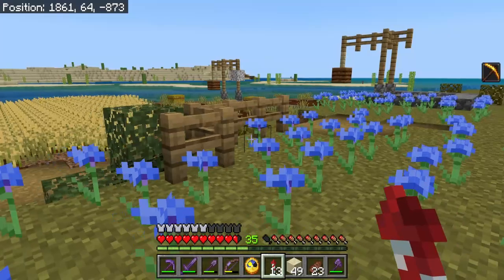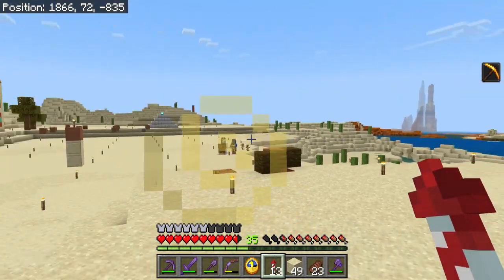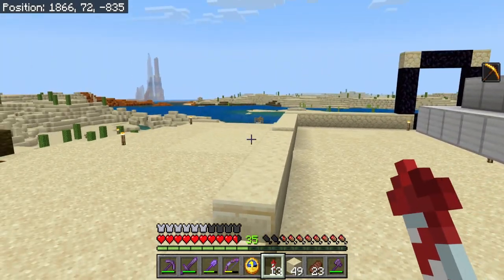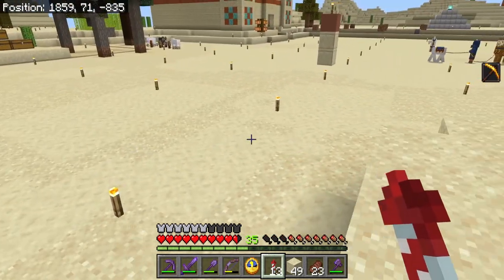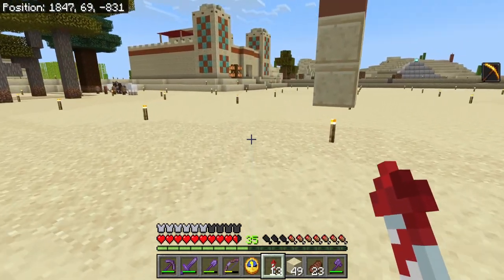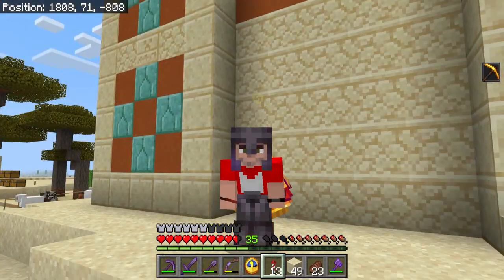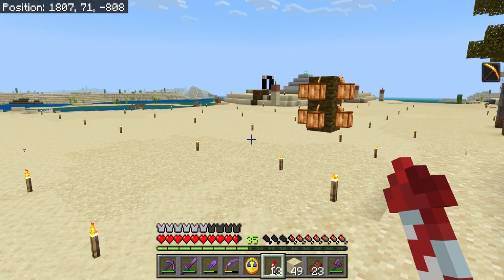I also took the nether stars that I got over the last couple of episodes and turned them into beacons, so I have a beacon here and a beacon there. I've done a lot of digging, and I should point out the obvious — I completely demolished the village that was here. You can kind of see what remains: the sandstone on the ground where the buildings were. I ripped out the whole village just like I said I would, so I can put in the buildings that I want. I dug down a couple more levels, so this is now at Y69 — it was all at Y71 before.